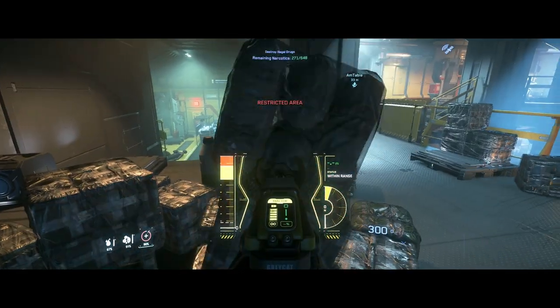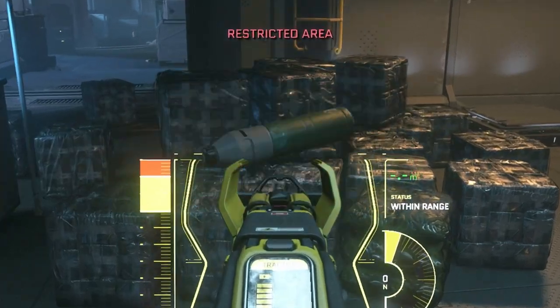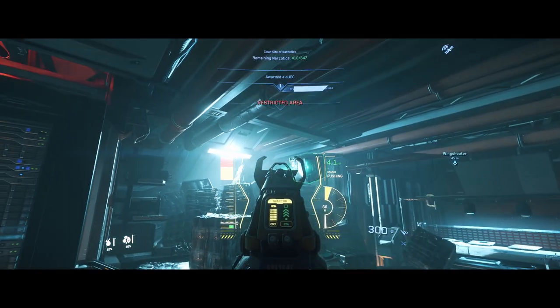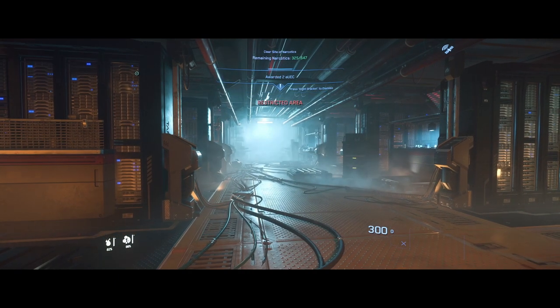Using your tractor beam, move stacks of boxes into a giant pile and tractor beam one of these oxygen tanks on top. Fire one round at the O2 tank and boom. A single railgun shot takes out a huge number of boxes as well.